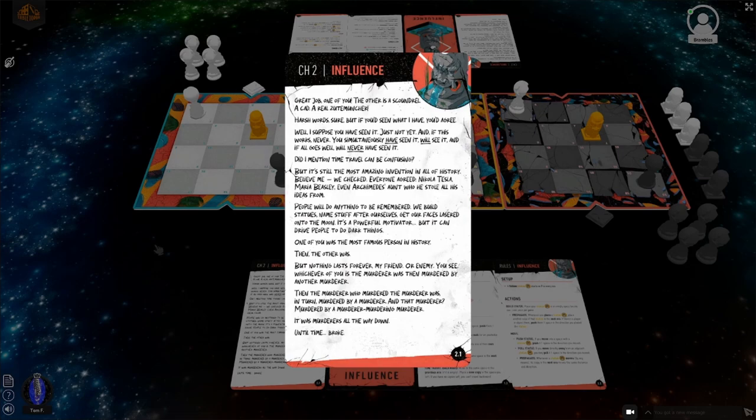Let's read the Chapter 2 flavor text. 'Great job one of you - the other is a scoundrel, a real zoot muncher. If you've seen what I have you'd agree. You've seen it, just not yet, and if this works, never. You simultaneously have seen it, will see it, and if all goes well, will never have seen it. Time travel can be confusing, but it's still the most amazing invention in all of history - we checked, everyone agreed. Nikola Tesla, Maria Beasley, even Archimedes.'